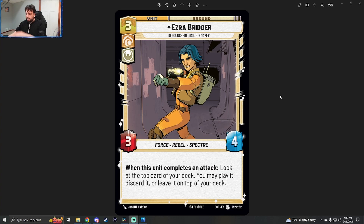Ezra does something that I think a lot of the Rebels characters are going to be doing, and that has to do with attacking and being aggressive. We've seen Kallus is aggressive with his ambush, even though he's command. We've seen Sabine is aggressive with her leader ability and her leader attack ability that deals damage to bases. And now we have Ezra, who, even though he's cunning, wants you to attack in order to get the effect.